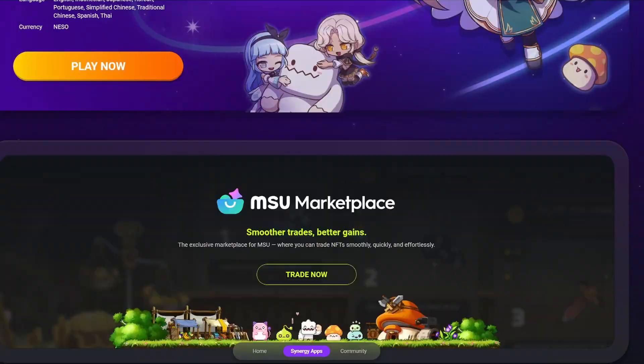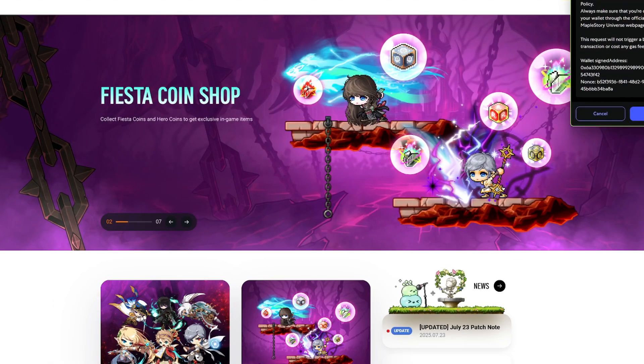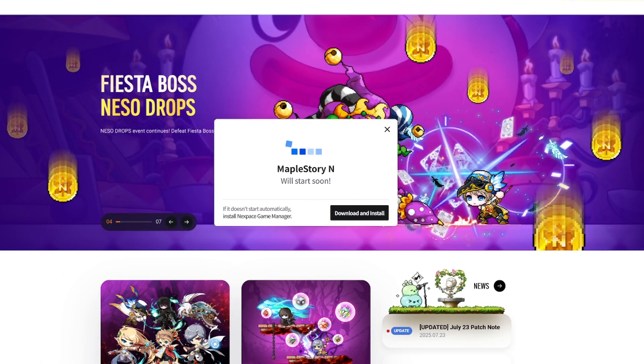Once you have that, scroll down a little bit and click the Play Now button. Hit game start — it's going to do a little verification that it actually has that token, and look at that, it is starting up. That's just a quick guide on how to start playing MapleStory.